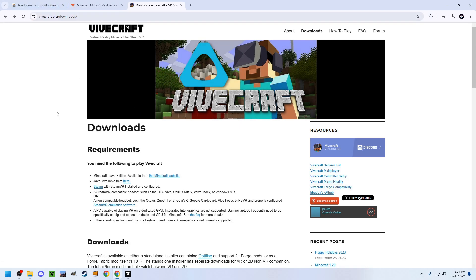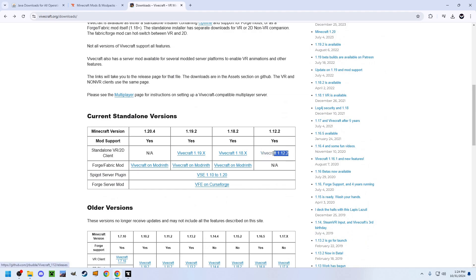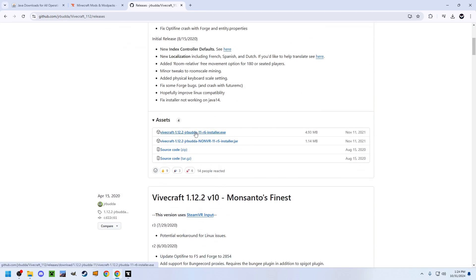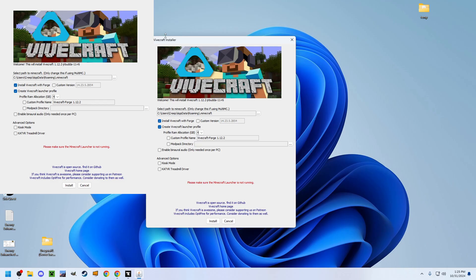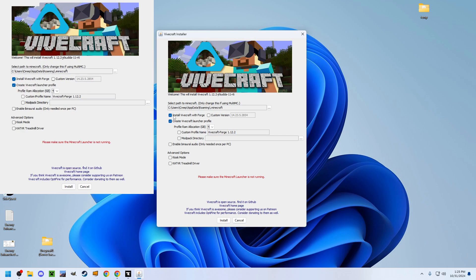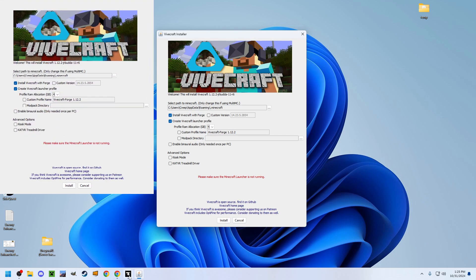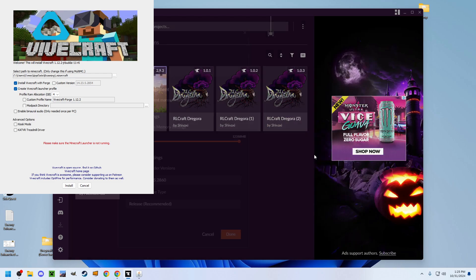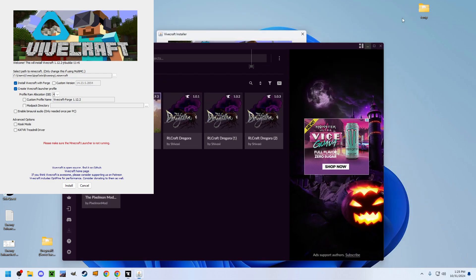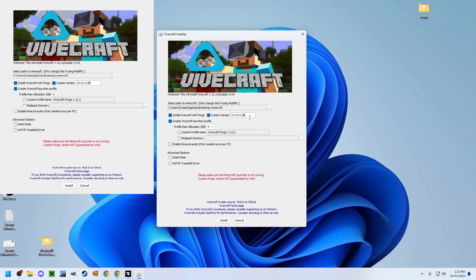Go to the Vivecraft page, which will be linked in the description, and scroll down to Vivecraft 1.12.2. Click on that. You may need to make an account, but you want to download the installer.exe. If you don't have a GitHub account, it might not even show the installation. Make sure you've closed the Minecraft launcher before installing Vivecraft. You want to make sure you're installing Vivecraft to a Forge version — check the version the mod pack is on: 14.23.5.2860.